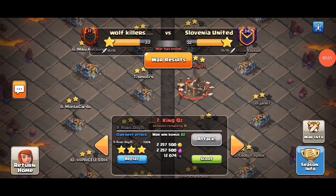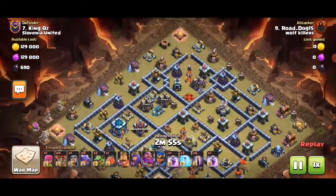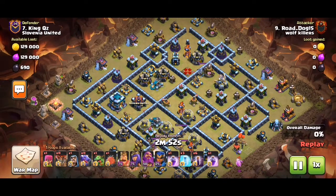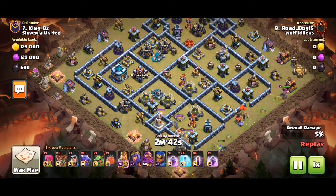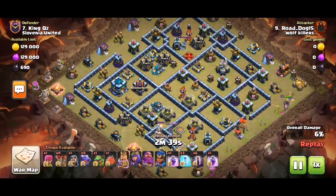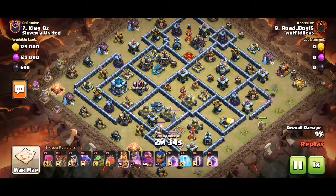Hey guys, it's Tom. I'll show you another CWL replay. We've got this base — we've seen it a few times before. We make a funnel on the five o'clock side, with king and queen at five o'clock. We notice we have a drag bat army, and there's an infernal zone multi. This area doesn't have much splash.